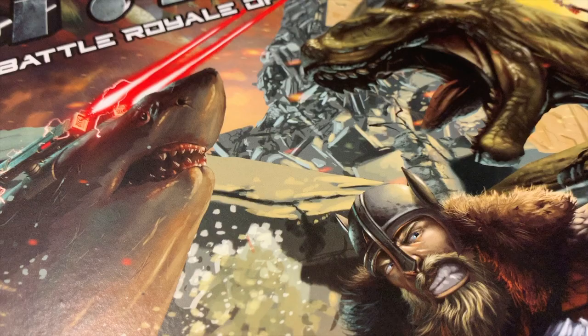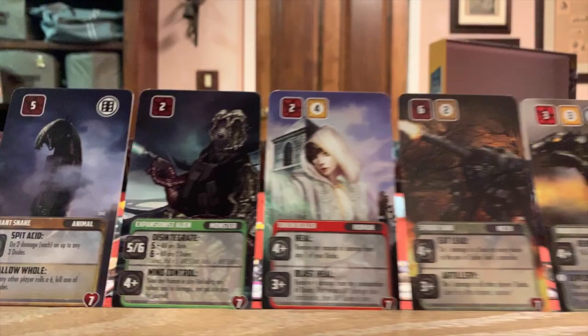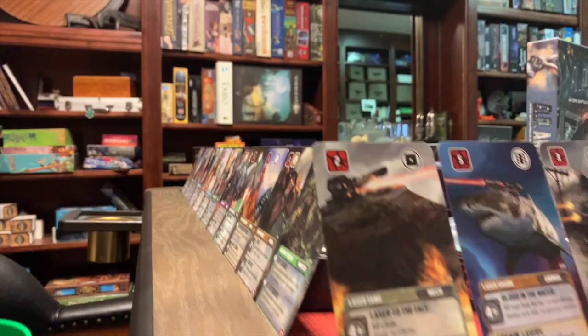Hello everyone, this is Robert Burke and today I'm very excited to show you a brand new game coming out from WizKids called OP Arena. It's an epic battle royale of absurd proportions and it only takes about 30 minutes to play. The game comes with 84 different characters — we like to call them dudes — and they come in six different classes.